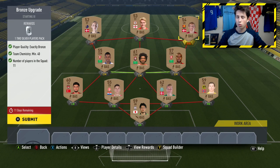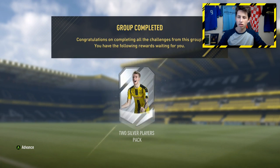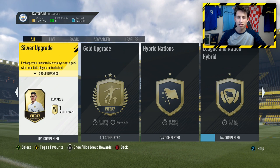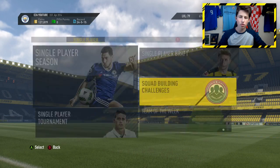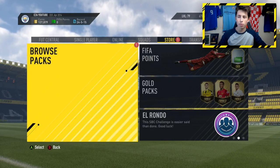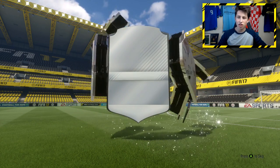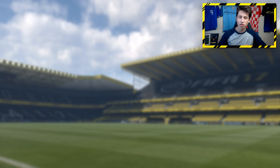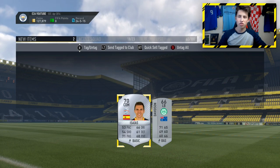Just put the worst bronze players from your club into the squad challenge — it's so easy. Put in the really bad players and there you go, all the requirements are met. Submit the squad and you'll get a silver players pack. You can then do the silver upgrade once you've got enough silver cards — you get two from each pack. The silver upgrade gets you three non-rare gold players, and then you can use those to get a gold player pack with two rare gold players. Let's open the silver pack from the Squad Builder Challenge — you get one rare card and one non-rare.